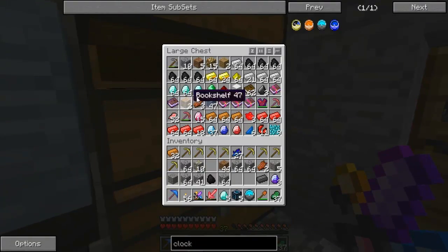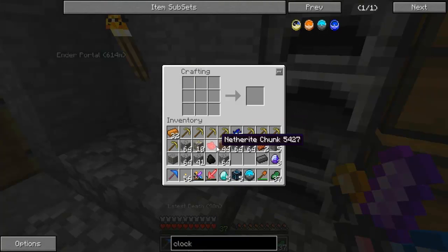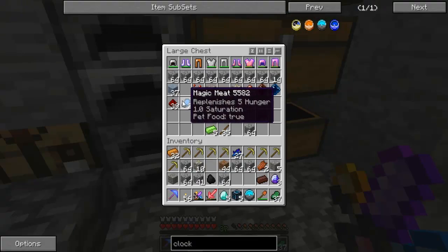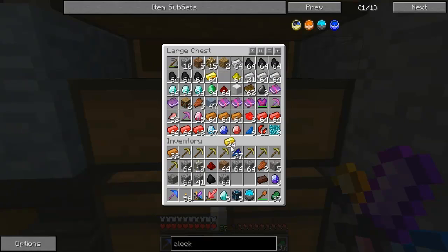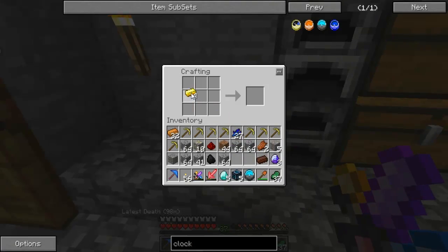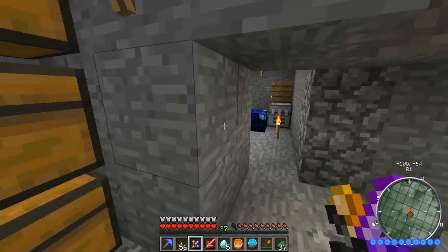We need one of these netherite chunks, which we do have. And the only other thing we're going to need is a clock — four gold and a redstone. Four gold. All right, sweet. There is that, that, that, and that. Put that in the middle. There we go — we got our mysterious clock that we can use to spawn the boss. In the daytime we will spawn it.